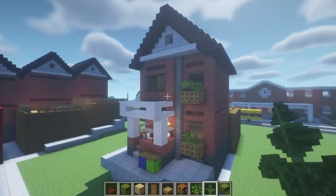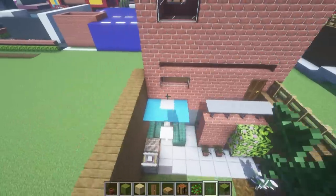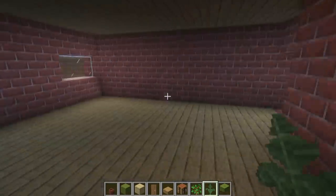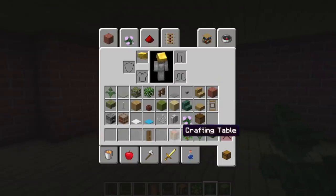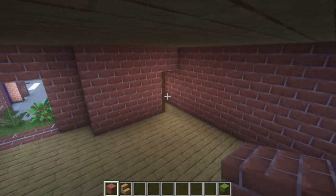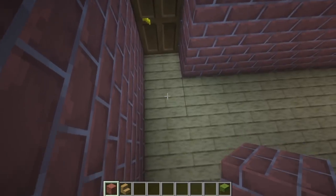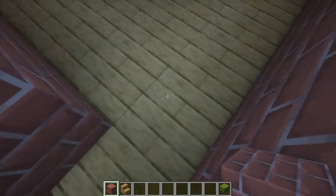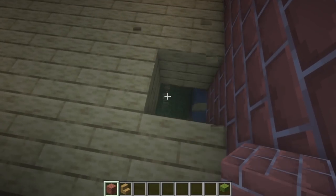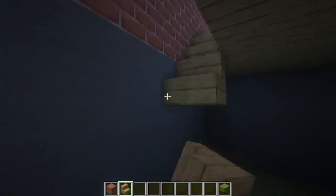Now we're heading inside - we'll also be making the interior. First we need to structure the inside, grabbing bricks and oak stairs. We need to figure out where the stairs are going to go and how the floors connect together. At the back of the build we're going to have a cellar - we need to be able to walk around and into the bottom floor which is going to be a kitchen-diner. Start the stairs here, maneuvering around this door with oak stairs leading down into the basement.